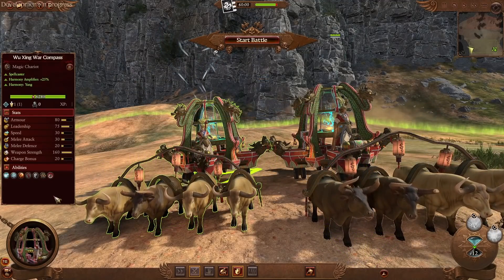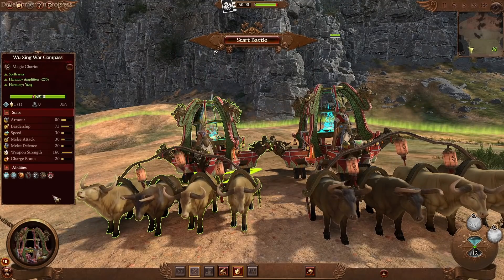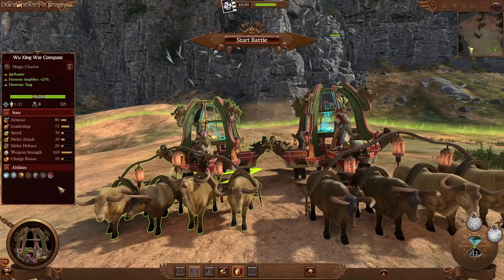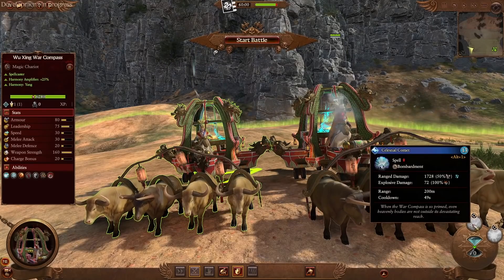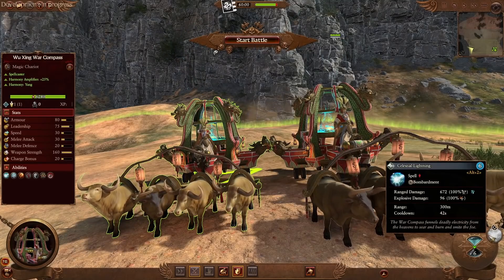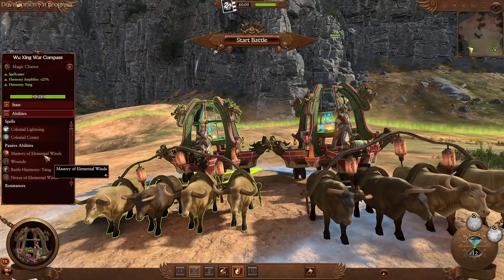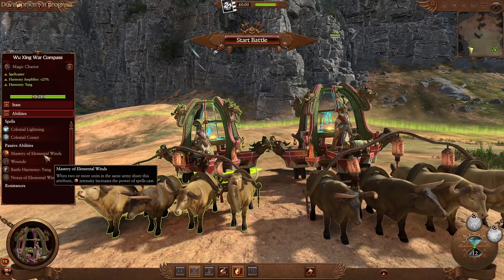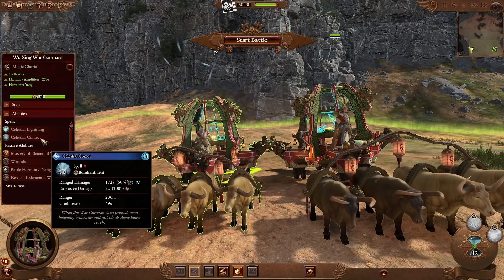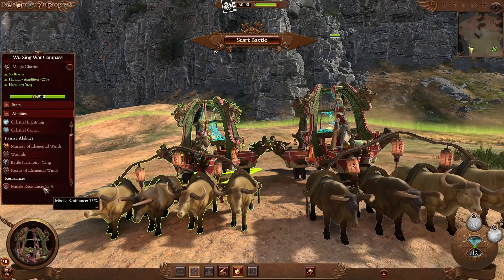At 1,100 cost we have the Wuxin War Compass. This is a magic chariot with melee stats you can ram into people, but the main use is casting spells. It has Celestial Comet — a shorter-range bombardment spell dealing more damage with a slightly longer cooldown, costing 13 winds of magic — and Celestial Lightning, a longer-range, lower-damage bombardment costing 6 with a shorter cooldown. It also has Master of Elemental Winds, meaning the more units in your army with this trait, the more damage all your spells deal. It also helps recharge winds of magic faster and has 15% missile resistance.